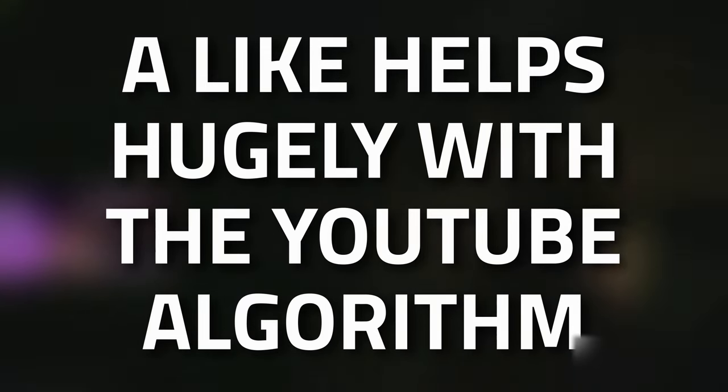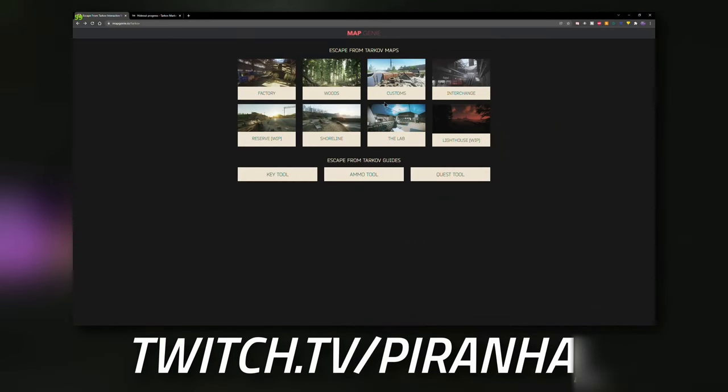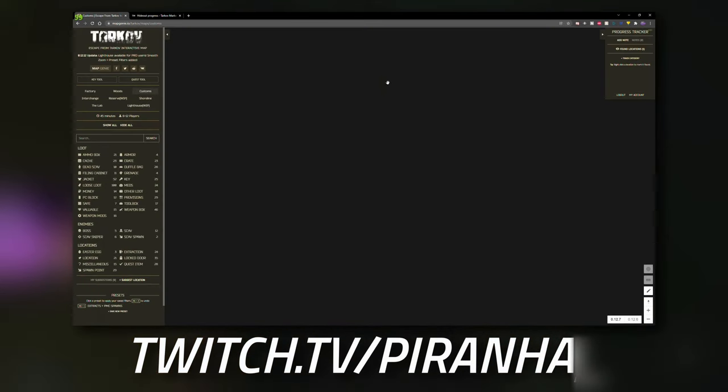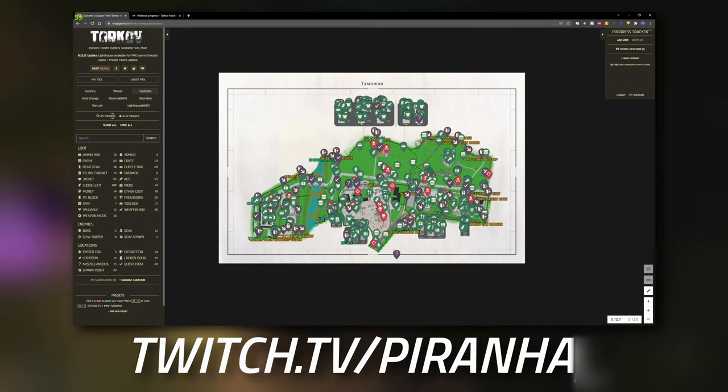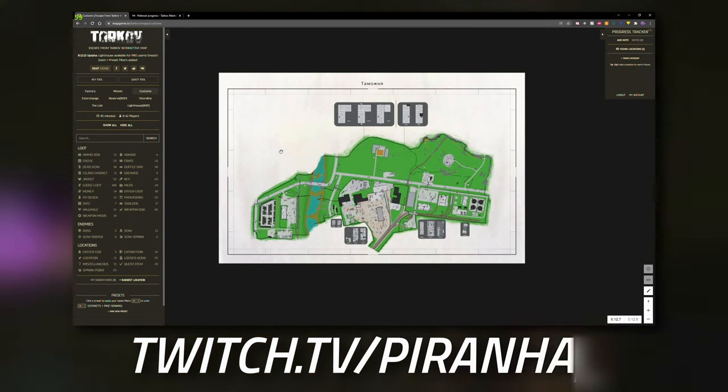Starting off, I want to show you a really good website called mapgenie.io. On this site it has all of the Tarkov locations as maps, including interactive maps with toggles. What we're going to do is head over to the left hand side and click 'Hide All'.